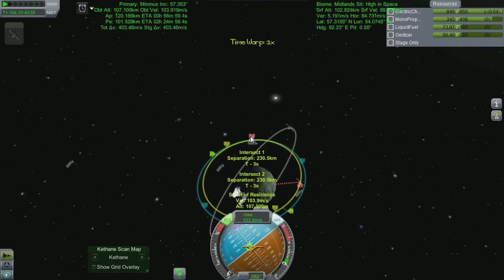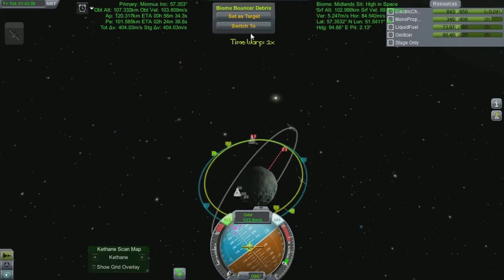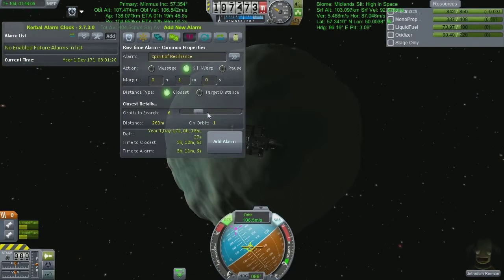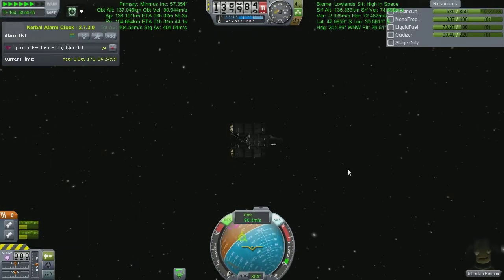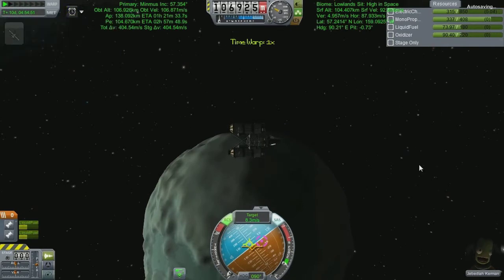We jumped forward about half an orbit until we're at the closest intersect time, so I can go just beyond it and start working with my orbit to find the closest encounter. This is done quite simply by raising and lowering my other side from the closest encounter until the two markers line up. I almost always use RCS for this because the tolerance when getting close is very very low — on this particular encounter we're coming in at something like 300 meters.